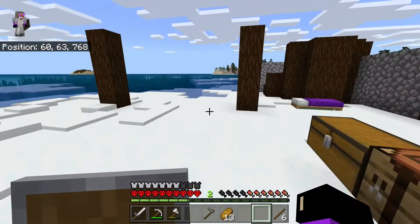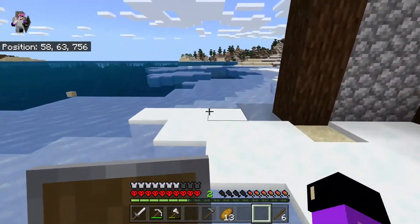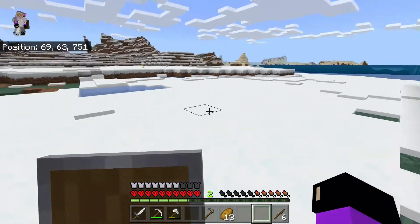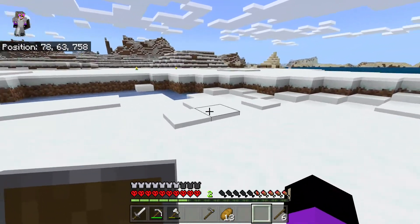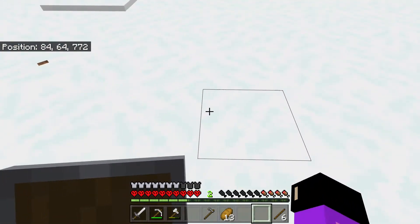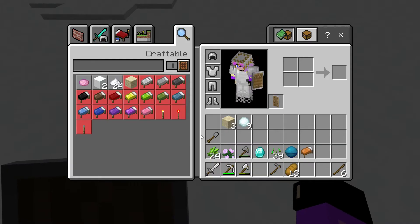Alright, so this is what she's looking like. I've officially run out of cobblestone, so we're just going to start a little mine now because we need more cobblestone - there's nothing else really to do.